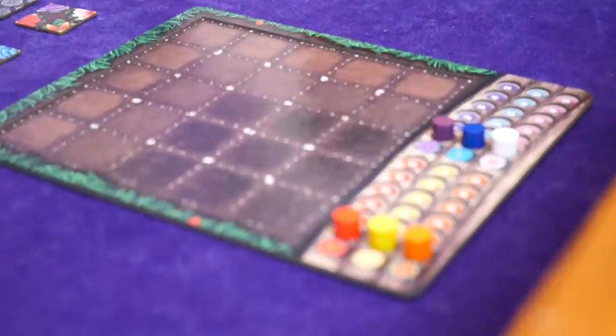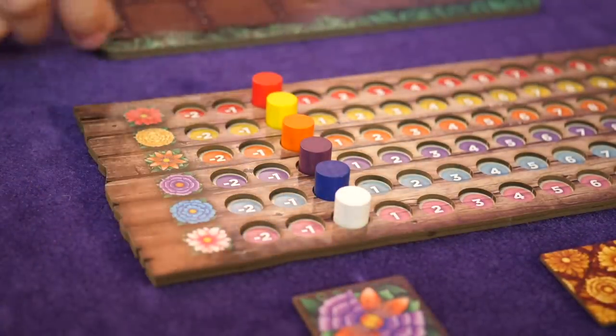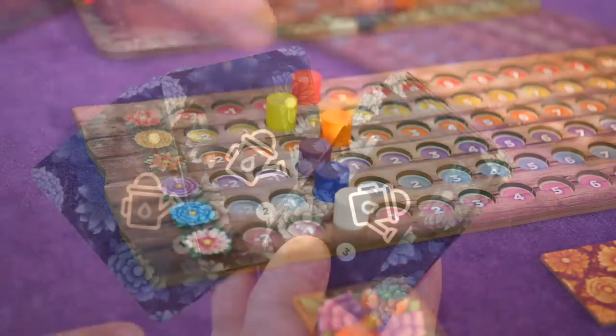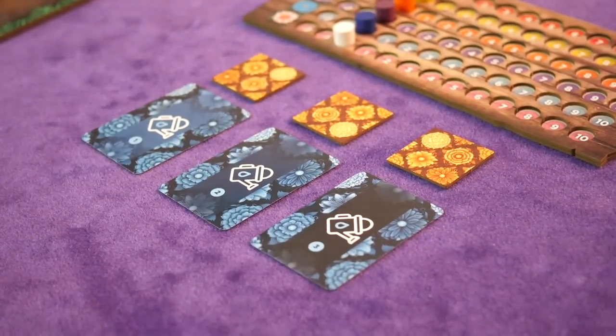To set up the game, give each player a garden board and six colored point markers. Each marker starts at zero and will increase in value as the game progresses. Then place the market track in the center of the table with six colored point markers. Separate the round cards and shuffle each deck.